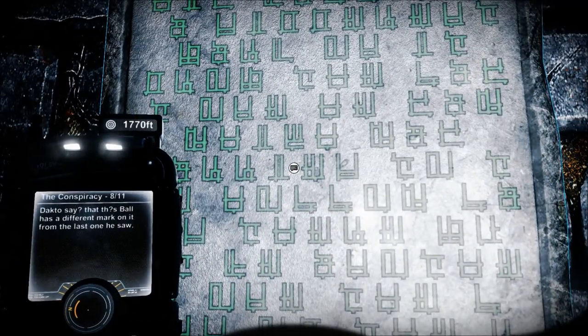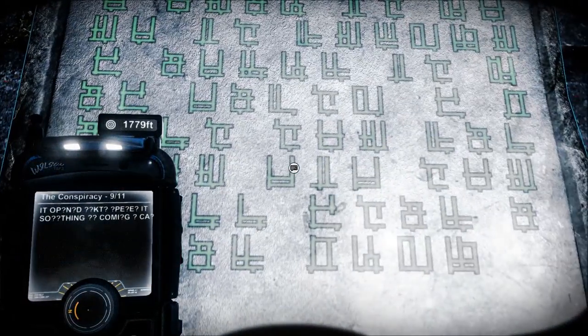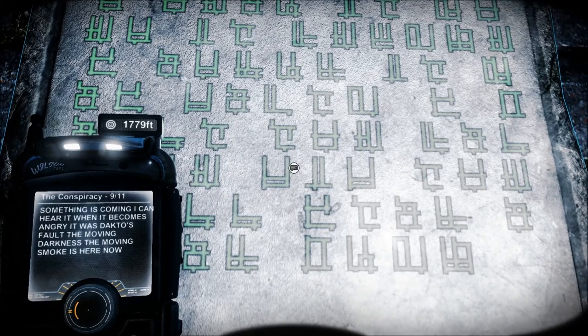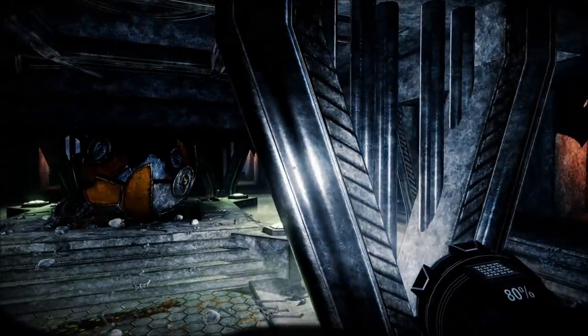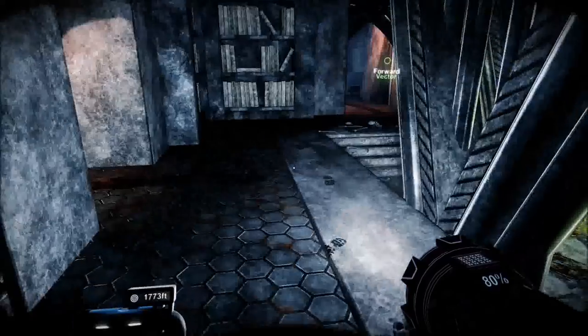Dacto says that this ball has a different mark on it from the last one he saw, which was carried to the hollow land. There must be another there - the land of the red water, the volcanoes, where their power sources reside. The ball can help us. It opened - Dacto opened it. Something is coming. I can hear it when it becomes angry - it was Dacto's fault. The moving darkness, the moving smoke is here. So the moving darkness came out of that - hence all the bones.